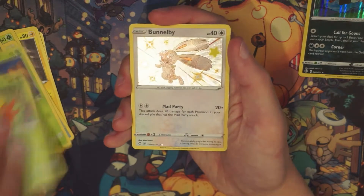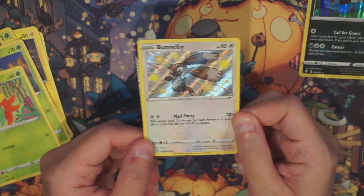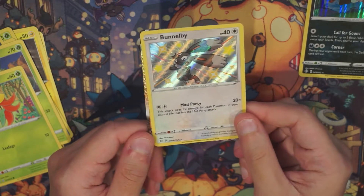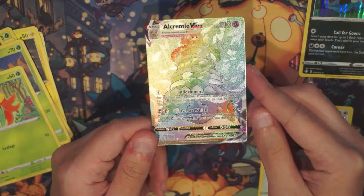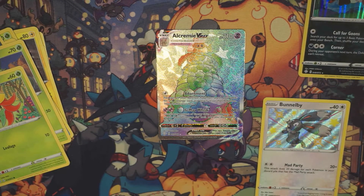This could be the shiny card — and there it is, our first shiny! Two hits! We got a Bunnelby shiny, looking really cute, and then — oh my gosh — a rainbow rare! Alcremie VMAX! Congratulations! Dang, maybe I was wrong about this box.